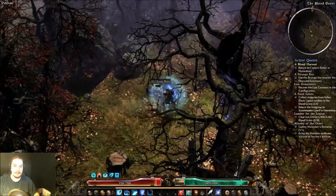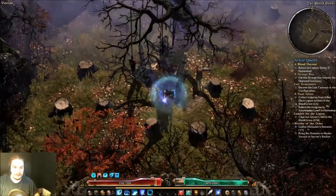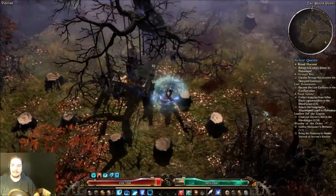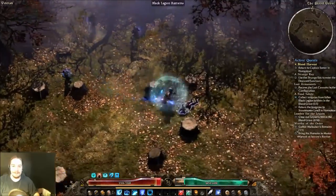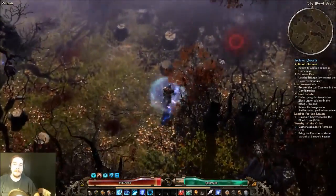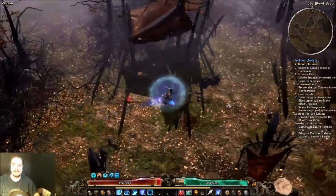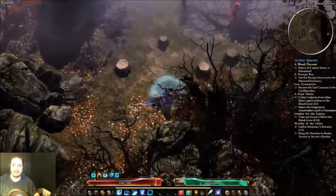I'm actually going to grab some extra insignias - there's a corpse below the altar. If you pick up more than five of them you just carry them over to the other difficulties, and it makes it kind of easy to pick up and do those quests. You can almost instantly complete some of them.